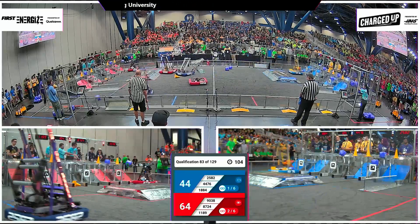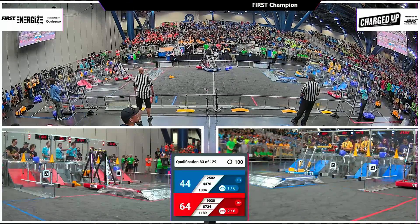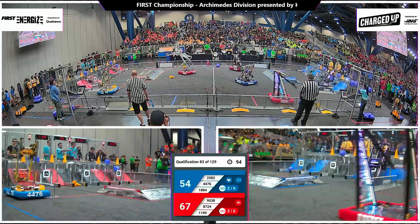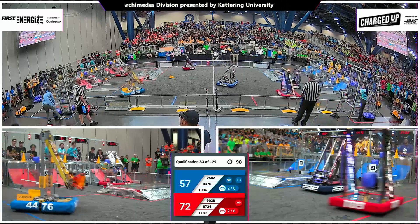Colliding now with Waffles, the yellow machine, as they head across the far side of the field, looking skyward for a link on the top row for the blue alliance. Just over one and a half minutes in play — two links for blue, two links for red, and the score line is 72 to 57.